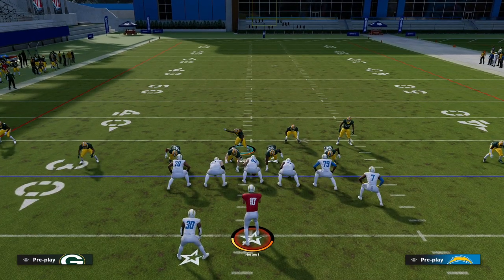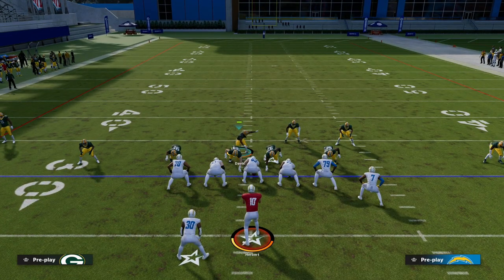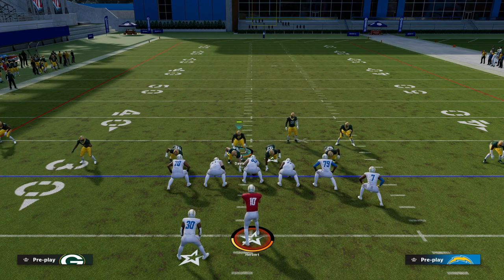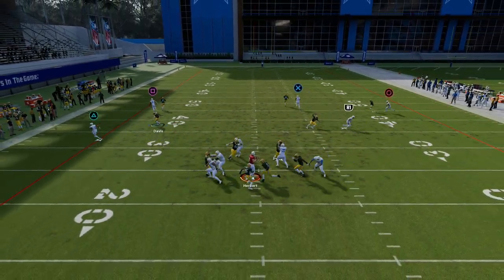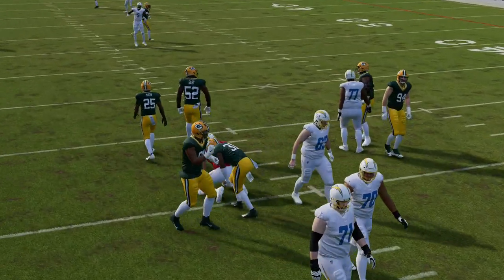You can blitz your user — I do think this helps with mobility this year, and it definitely helps with stopping the run. Basically, you're looking at the running back: if he goes on a route, you're going to go guard him. If he doesn't go on a route, then you're free to lurk the middle of the field. And as you see, we're getting two people free at the quarterback.